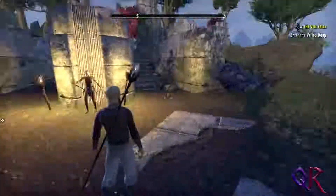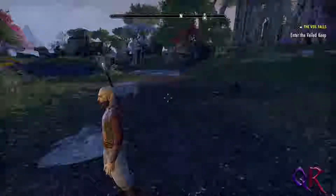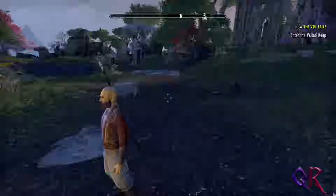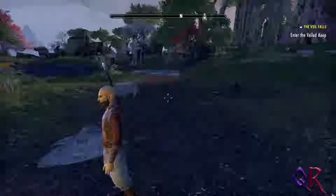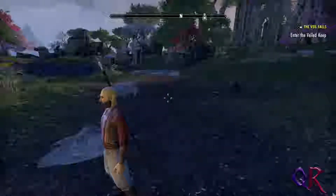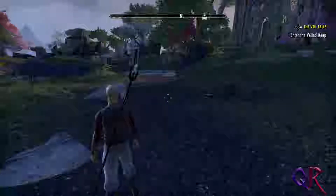Now, before we start doing anything, I mentioned a backup weapon last time. I haven't been able to make up my mind about which weapon to go for and which skills to go for, but there are five in total. The first is a bow, the second is dual wielding — two melee weapons, one in each hand. The third is a two-handed weapon, the fourth is a one-handed weapon and a shield, and the fifth and final choice is a destruction staff. The element will decide when we get one.